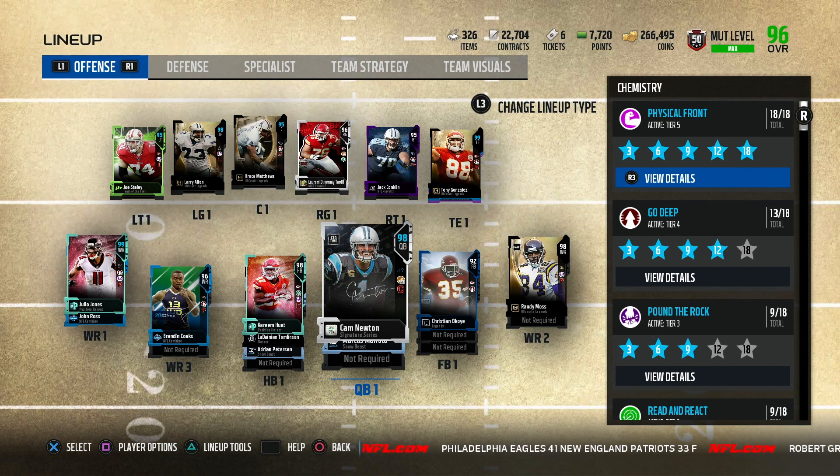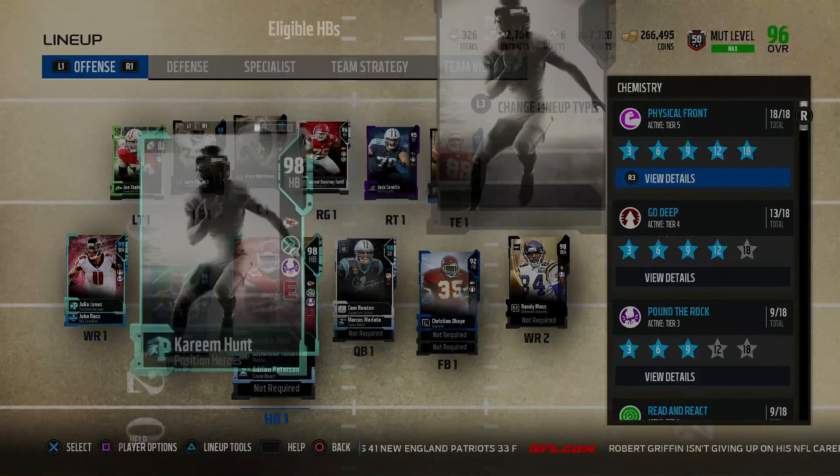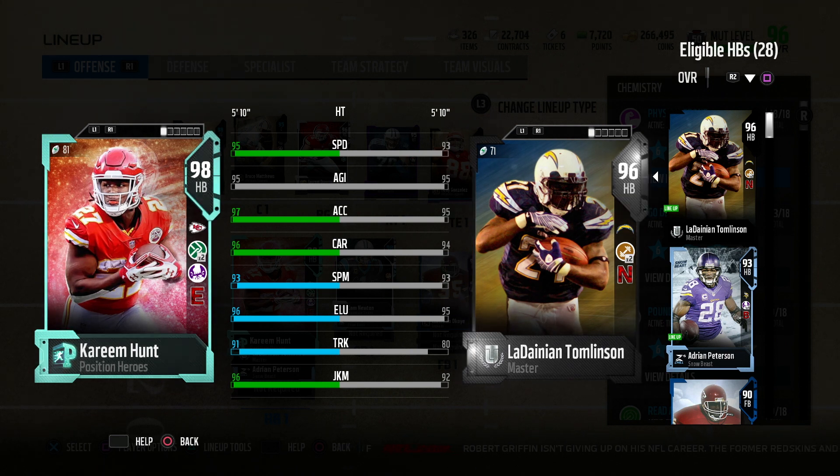Yo, what up guys, welcome back to another Madden 18 Ultimate Team. I know it's been a couple days since I uploaded but I was waiting on the positional heroes to drop. I sold a few players and I've been really grinding. First player we get is Kareem Hunt.